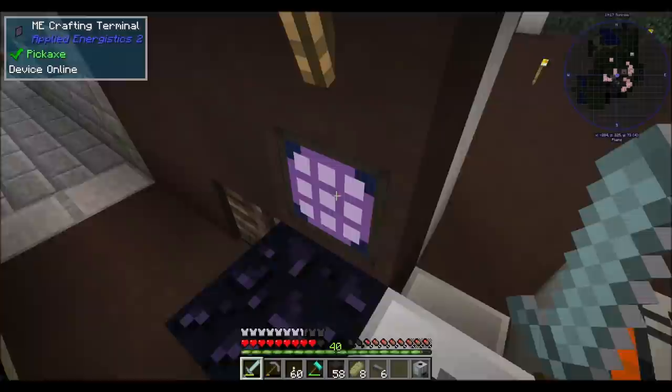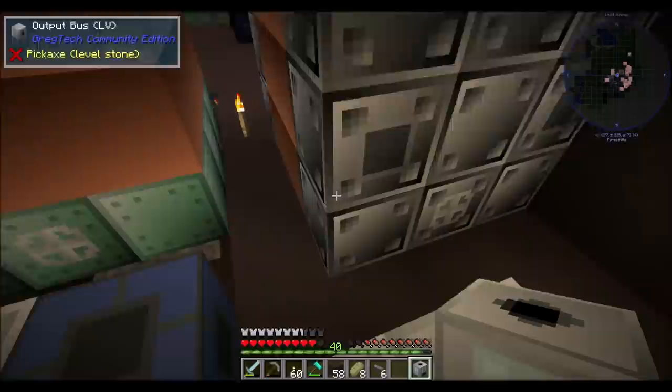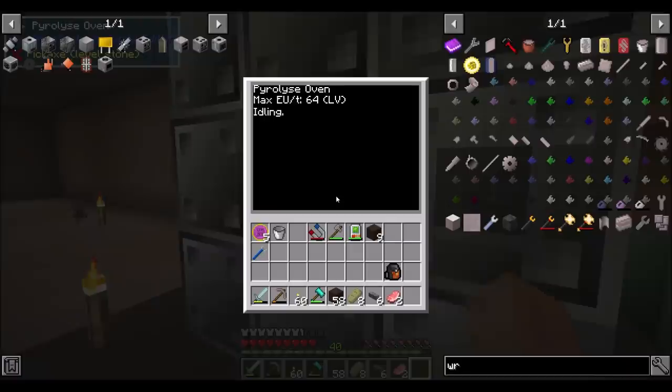There's your basic fluid heater, which is low voltage. We're going to want to put that here — right next to the infinite water source? That's a good idea. What I could do is take the input fluid hatch and put it right here.